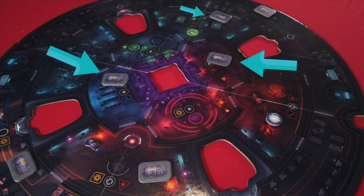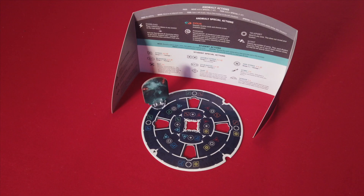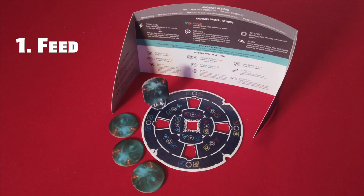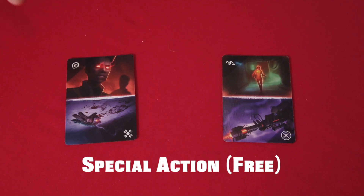Life isn't as easy for the Anomaly. Each round the poor guy has to eat something — it either needs to take a bite out of a student or eat one of these fuel tanks. The Anomaly has three action tokens it will spend to either feed or move, along with a special action if they have a card from the students, like possess or sent.